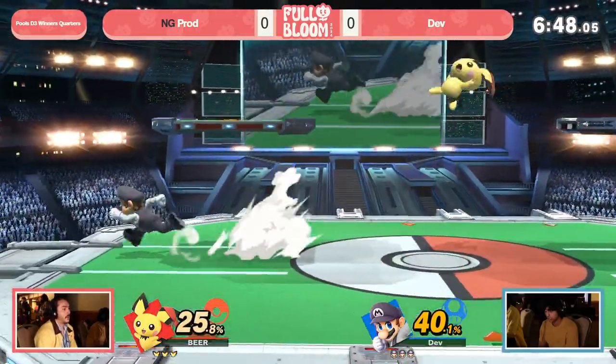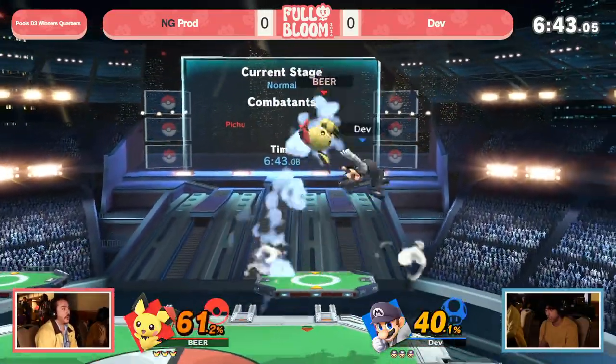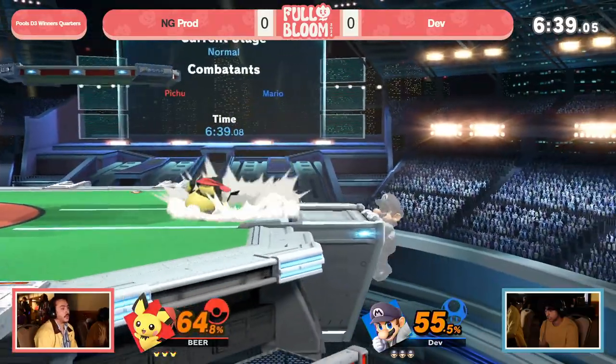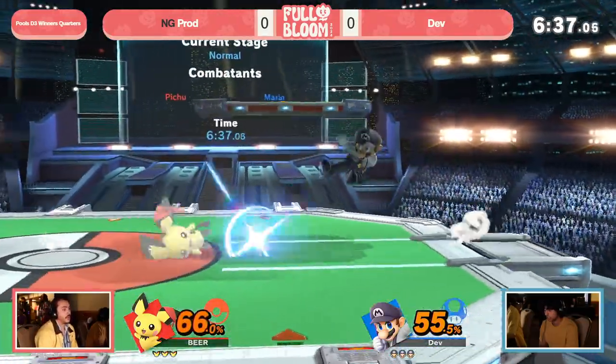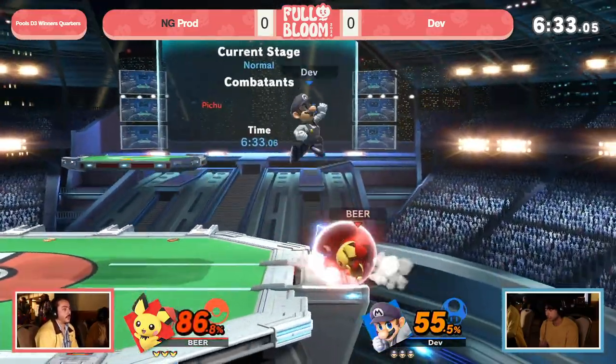That neutral beef from Pichu is going to be very good for disrupting the play that Mario is going for. It's going to cause Mario to either have to jump over it, shield it, roll out of the way of it, and then Pichu's able to follow up and kind of chase him down with that.